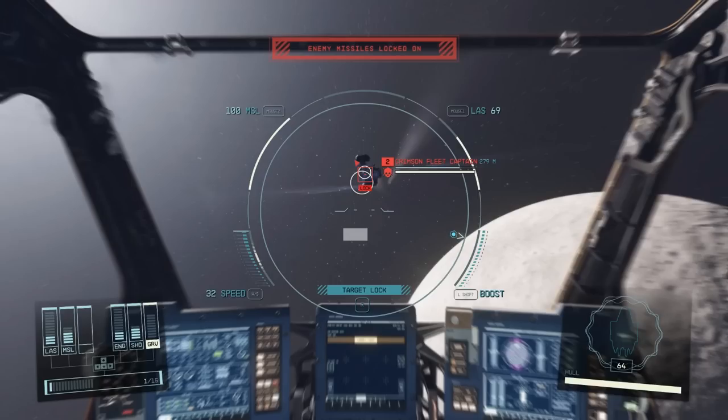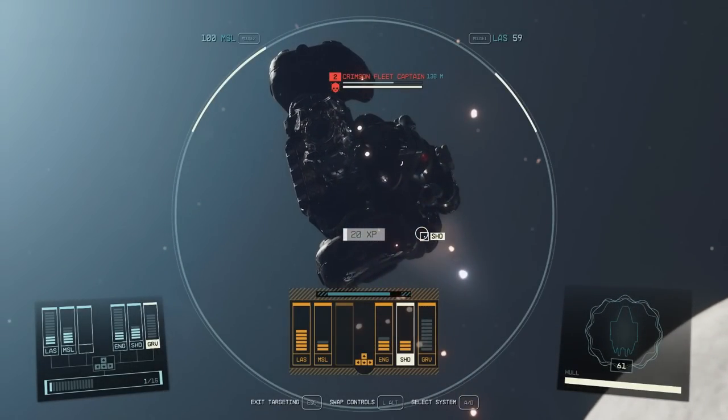You normally have to take the ship shields down before you can damage the ship. For your targeting system to lock on, you need to keep the enemy ship in the circle in the centre of your screen, and once you have targeting lock, you can press R to enter Target Systems mode. This lets you damage different parts of the enemy ship. The enemy systems are the bars in the bottom middle of the screen. Hold down ALT and click the arrow keys left or right to select which enemy system to attack.